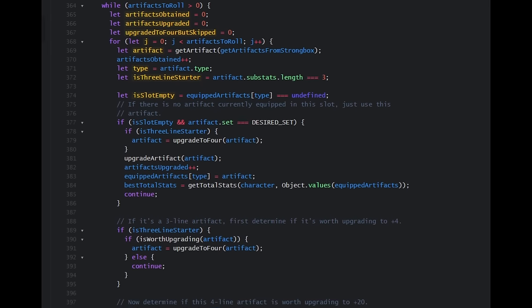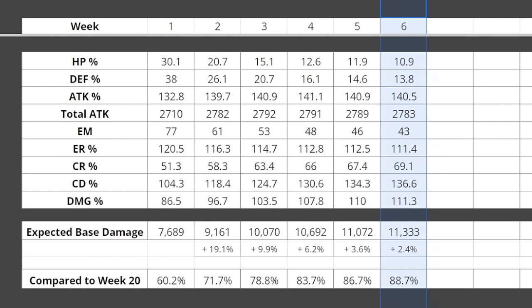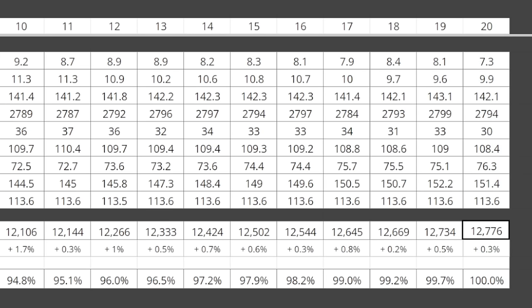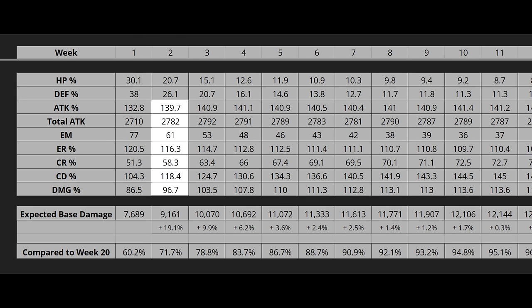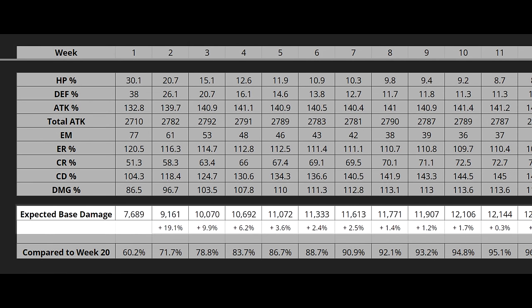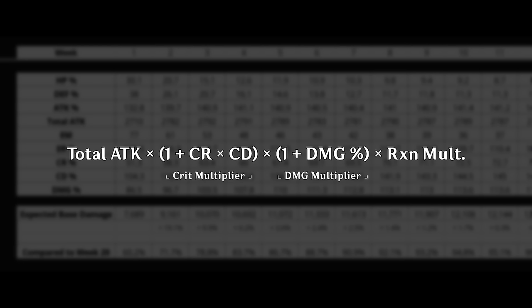Now that we've set up the tools and methodology, we can try working out the problems posed earlier. I simulated Wanderer's stats after 1 week of artifact farming, then 2 weeks, then 3, and so on up to 20 weeks — chosen as an arbitrary maximum that's typically enough to farm a decent set. With this series of simulations, we can see how Wanderer's stats improve each additional week. The key metric I'm tracking is expected base damage: the product of total attack, crit multiplier, damage percent multiplier, and reaction multiplier — an aggregated single number representing overall build strength.